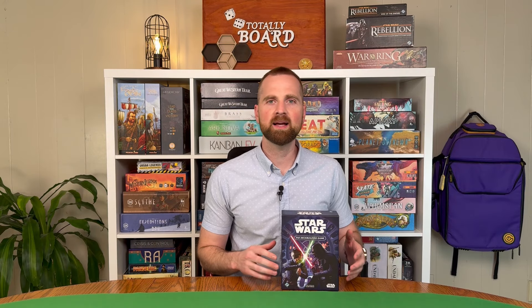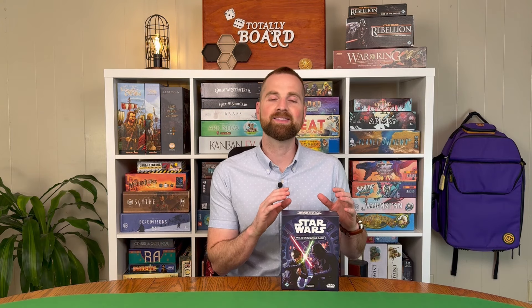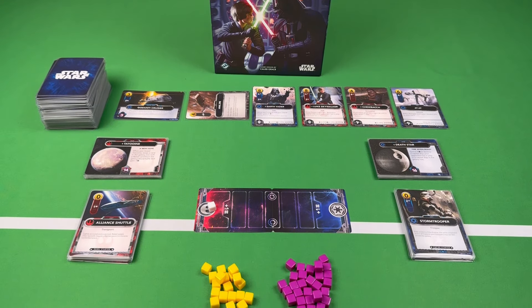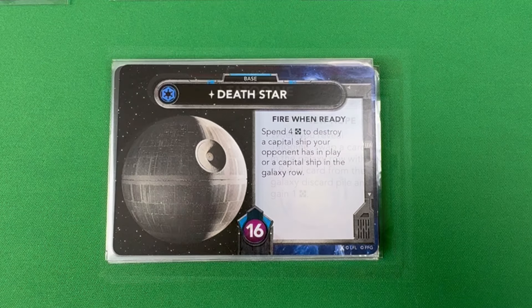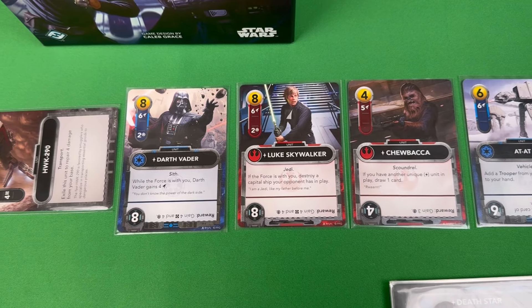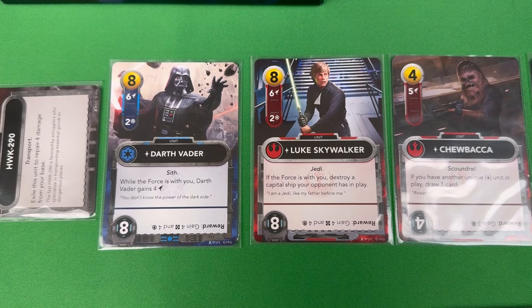If you want something a little more complex, a little more strategy than Harry Potter, then I recommend Star Wars the deck-building game. In this two-player versus game, you're taking control of either the Empire or the Rebellion, and you are working to defeat your opponent's bases. As soon as you defeat four of those bases, you are the winner. What I really like about it is the Galaxy Row — this is kind of the shop where you're able to recruit new units and new allies. It's going to be filled with units of your faction, units of your opponent's faction, as well as neutral units. Whenever it's a unit of your faction or a neutral unit, you're able to buy it if you have the resources and add it to your deck.